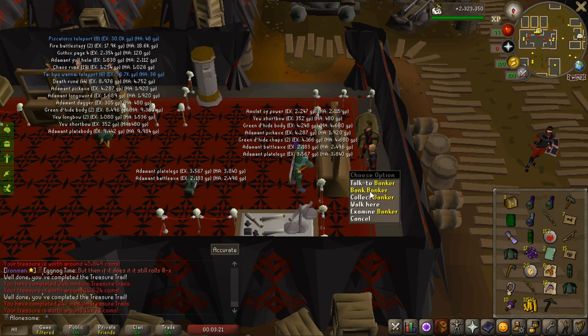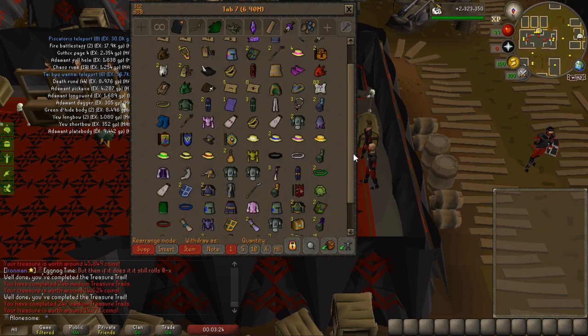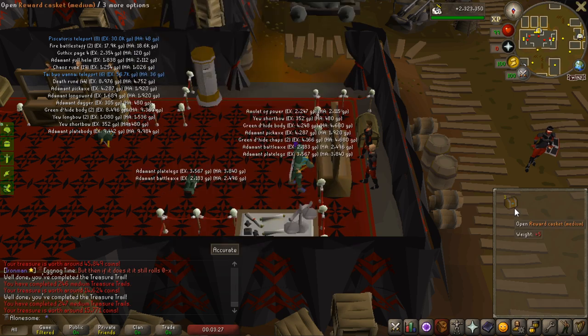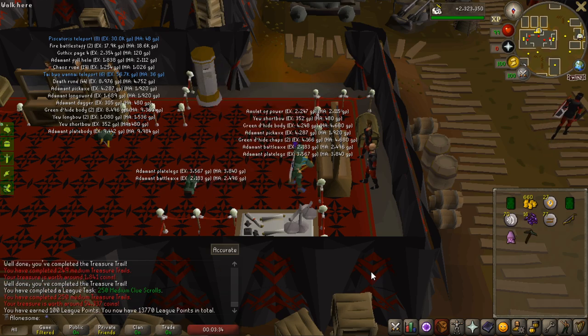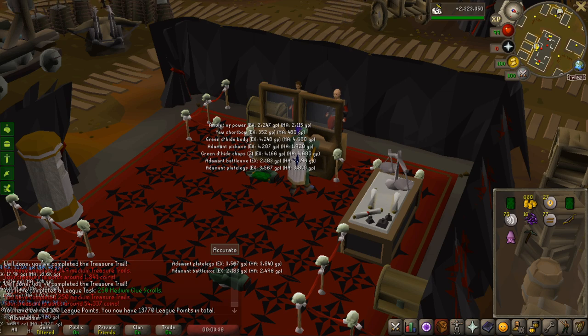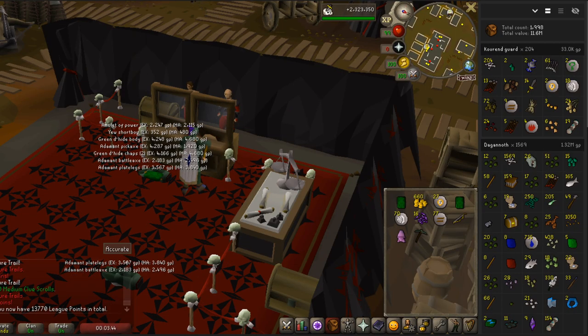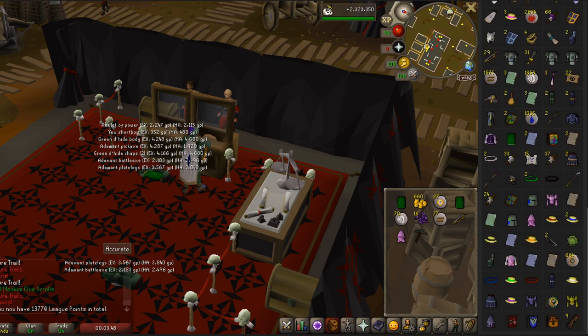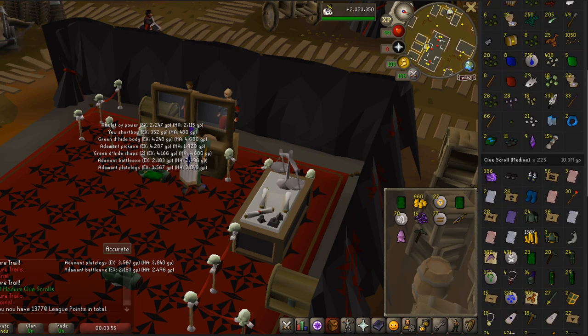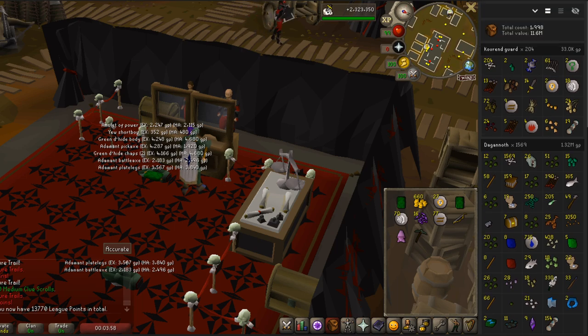I really expected to get a mitre in 250 mediums in total, but apparently not. I got a total of 3 stoles — I only think I showed one of them. Elegant skirts on the last one, but 250 mediums is at least 100 more points. I'm not going to do more mediums now because the next step is at 500. 225 mediums opened in this video and this is all the loot that I got — unfortunately no mitre, which was one of the big things I really wanted. 10 million worth in medium clue rewards though — pretty cool.